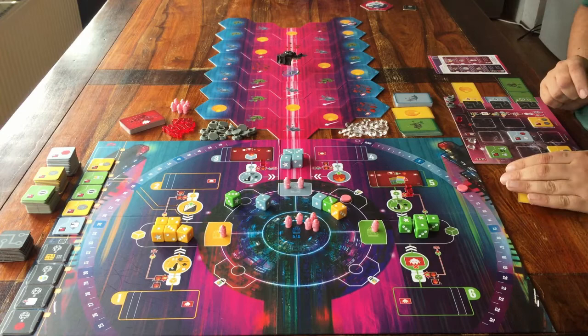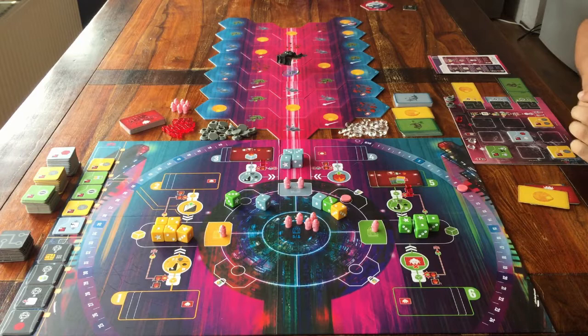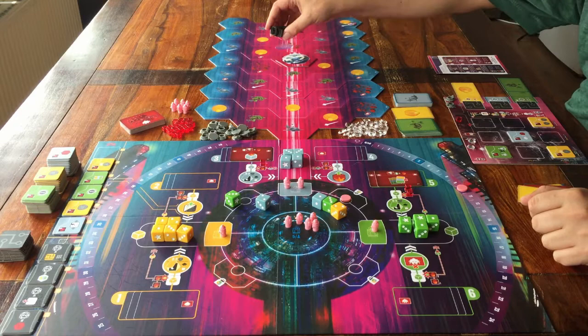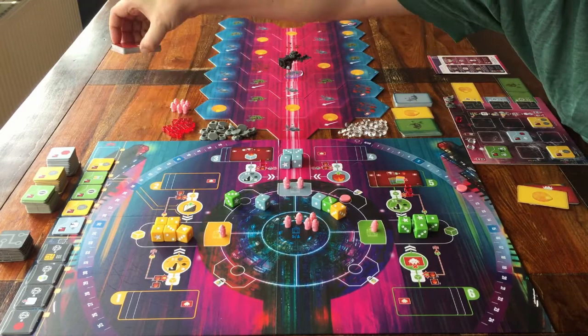That's already a few things to explain. First, what triggers the end of the game? That can be two things. The game is either close to the end when this Black Angel spaceship reaches this planet, or when this deck of red cards runs out. And then you finish the round, and play one final round.